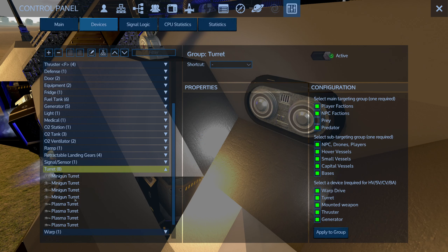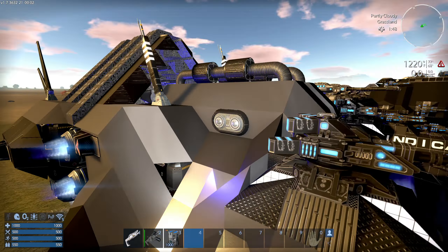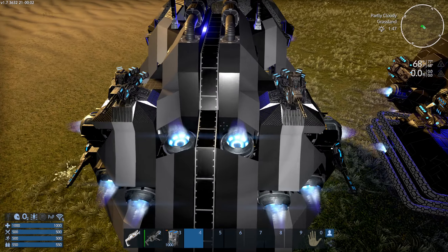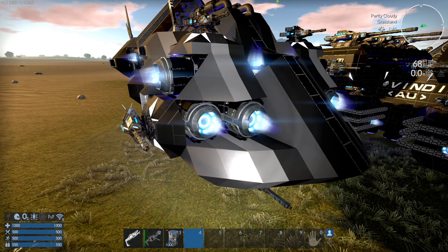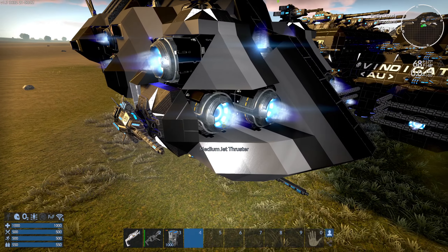From a weapon side: eight turrets — half minigun, half plasma — and six plasma cannons on the fixed weapon side. That's a good amount of weaponry. I've got a ton of thrust on here because I originally built this for Reforged Eden where you need a ton of thrusters. If I'd built this for Ascension Unchained, I wouldn't have done that.